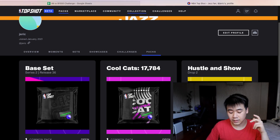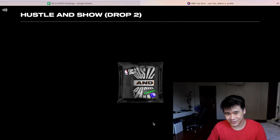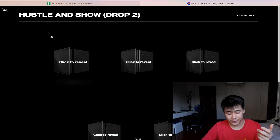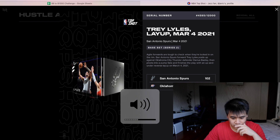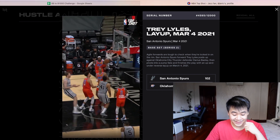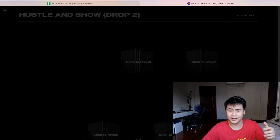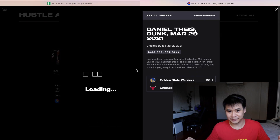So let's open the Hustle and Show pack and see what I was able to get. We have one Hustle and Show moment here — a challenge is live right now so we will definitely sell that moment. We also have a Trail Blazers moment. In this challenge I seem to be having some luck getting Top Shot debut moments, so here we go. I'll try to go through this pack fairly quickly since my intention for this video is a quick update.